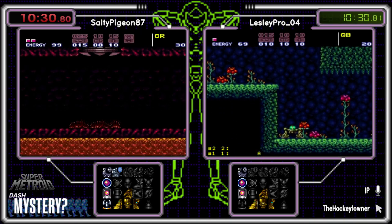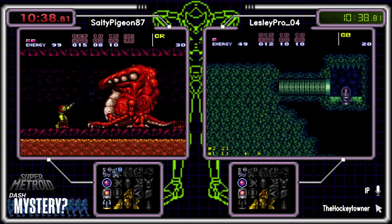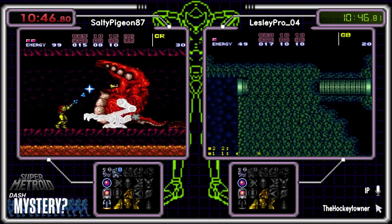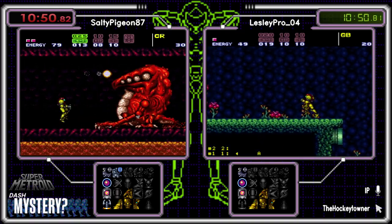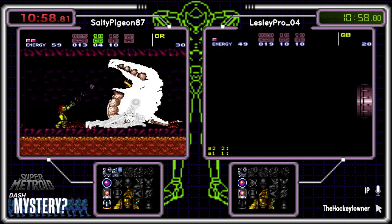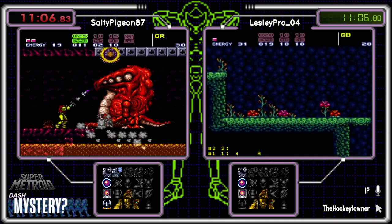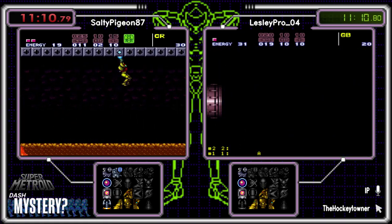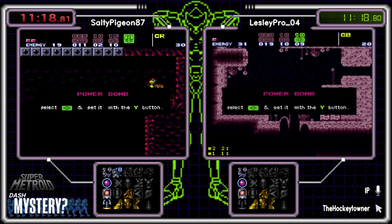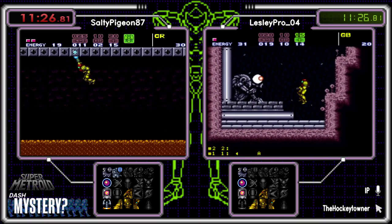Watch out, don't get hit too much Salty. I had a practice seed where I was suitless trying to do Croc and just ended up taking too many hits. PBs — enough. I don't even think there are any missiles in this seed. It's just all PBs. I think we dreamed of the missile packs they already got. Leslie grabbing the grapple. Well, at least Croc is dead — thank goodness. Wait, he's still alive. Oh, but he's not. Double twist! Good job, Metroid.